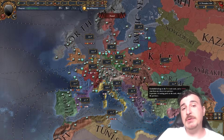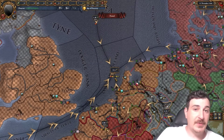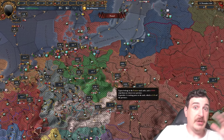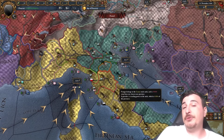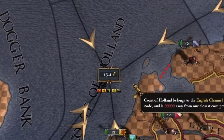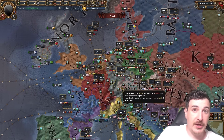There are two types of trade nodes in EU4: there's the end trade nodes, and the non-end trade nodes. There are only three end trade nodes — the one in Venice, the one in Genoa, and the one in the English Channel. Every other node aside from these three is a non-end trade node.